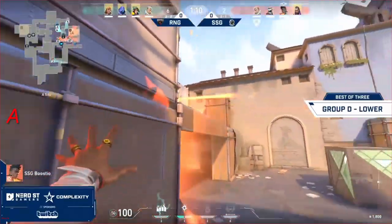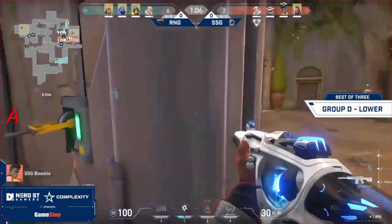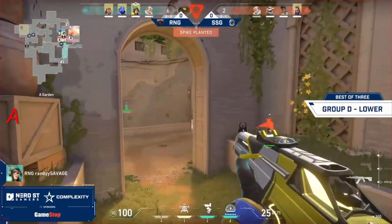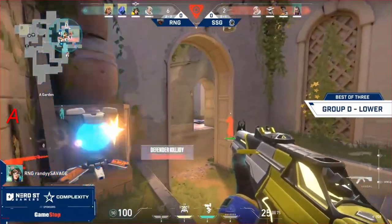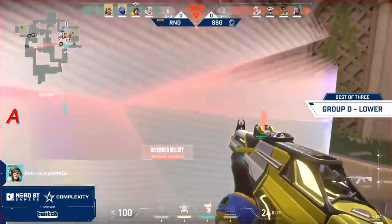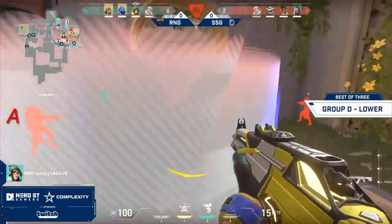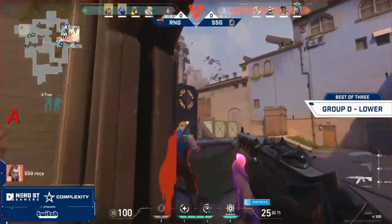Four-on-four with a minute and ten. Space Station have control of the site and the spike will get planted. The door's left open — there's a big group. Yikes! That dart lands right on top of them. Look at the health remaining for Profi. That ult is taken care of pretty quickly. The position works out really nicely here for Space Station, who has multiple players grouped up in tree room.